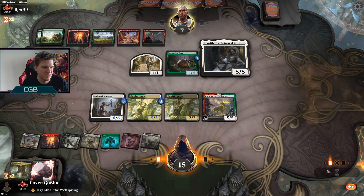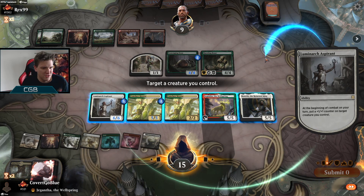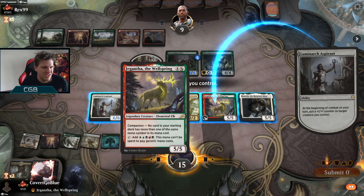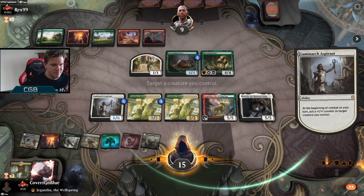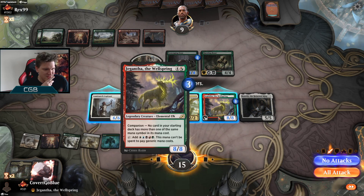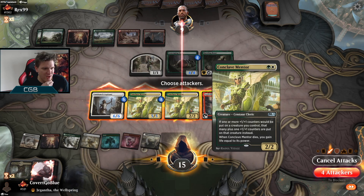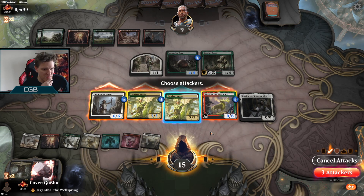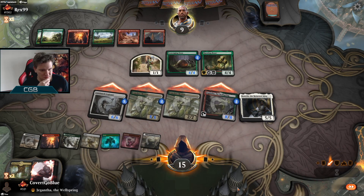Let's go! We can give trample, we can also distribute more counters. Let's get them. We can put another counter here, make that a five — unless they have a Bonecrusher Giant, in which case it's a big blowout. But they're at nine — let's go for it. We can give everything trample.